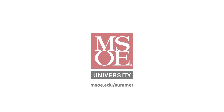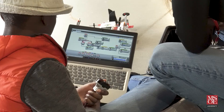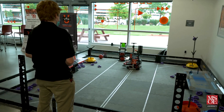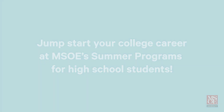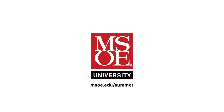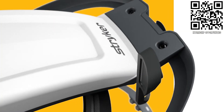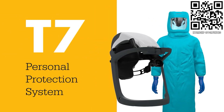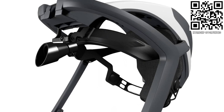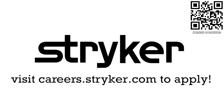FIRST Updates Now is supported by the Milwaukee School of Engineering. MSOE offers week-long summer camps where high school students get to preview college by living on campus, exploring engineering programs, experimenting in labs, meeting with professors, and participating in fun group activities. Visit msoe.edu/summer to learn more and register. Thanks to Stryker Careers for their support. Apply the skills you gained as a FIRST student or mentor and help change the world at Stryker — the top career choice for many in FIRST because of their commitment to innovation and saving lives. Learn more at careers.stryker.com.